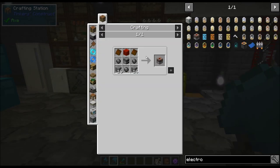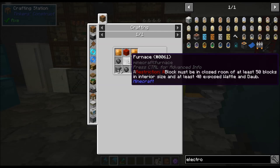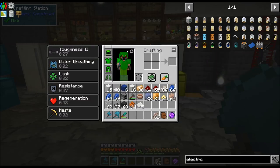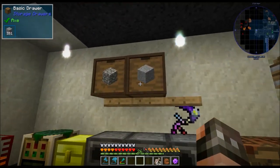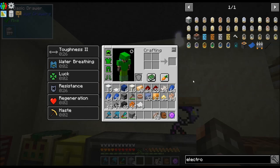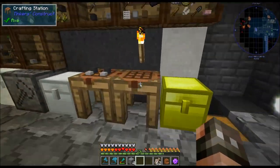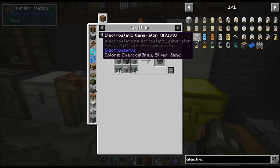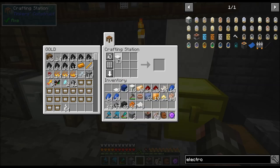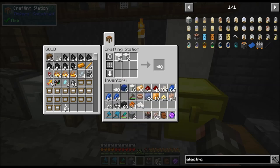For the electrostatic generator we're going to need two bronze plates, a furnace, rubber, stone, and a block of redstone. So let's go ahead and get the stone. I still have some carpet left from when I was doing the animal pen, and I just made way more than I needed.